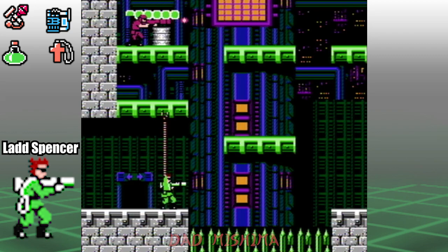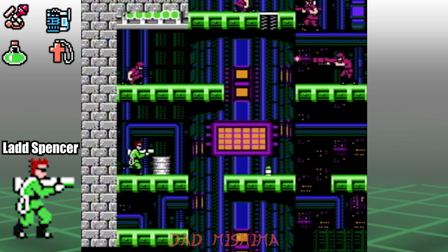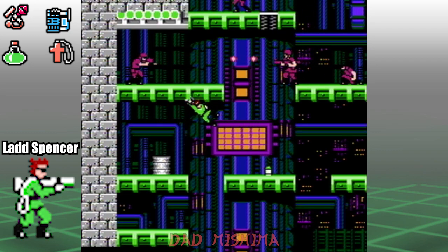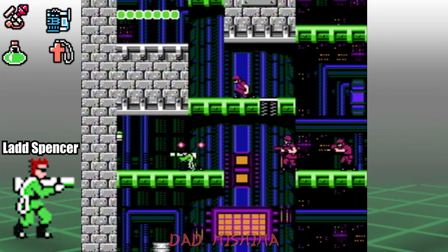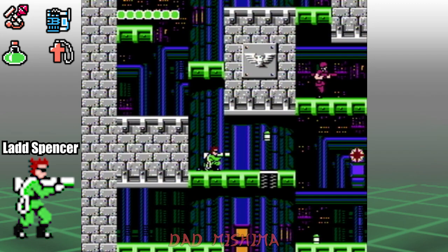At the start we need to climb up. Stay on the left side of the screen and take out the soldiers accordingly. This section has paratroopers and is a great location to stock up on bullets. When you make your way to the top, go through the door on the left.